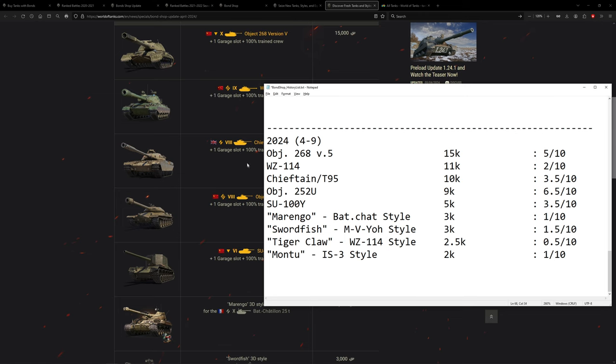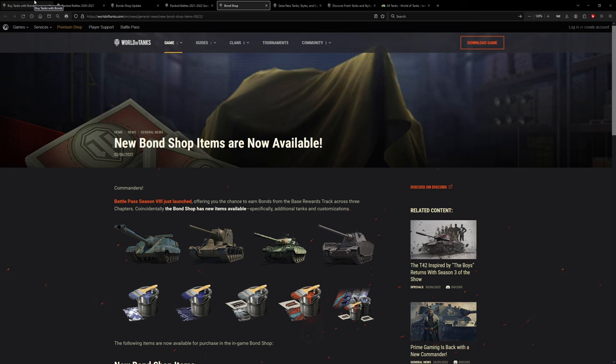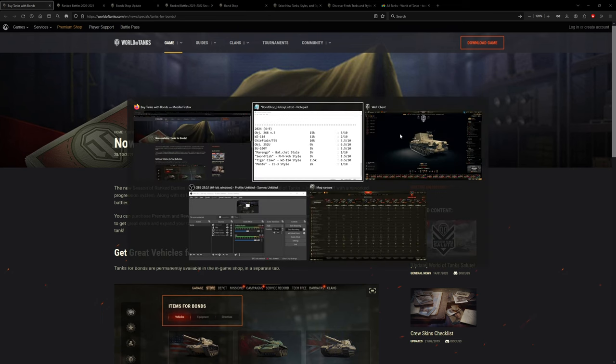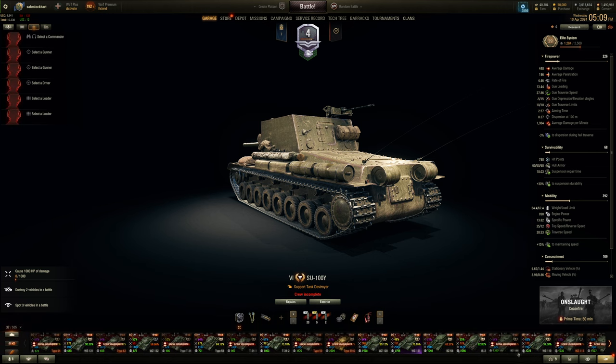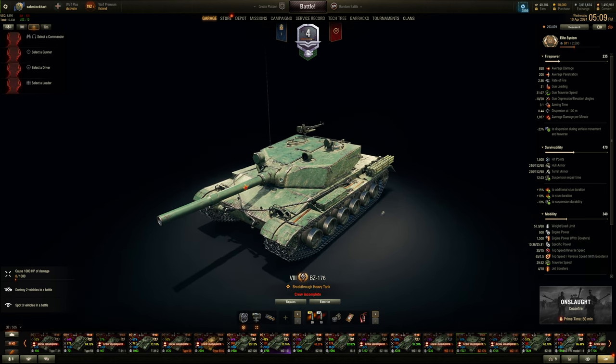Well there you go folks — holy crap, 40-plus minutes of recording the Bond Shop list. It debuted in 2019, right before the pandemic, and now there have been seven iterations over about four and a half years. We'll likely see another update next year around spring or summer. Wargaming does not have the courage to put meta vehicles into the Bond Shop — no way are they putting in a BZ-176 or similar for even 20,000 bonds. People would riot, but they'd also pay it.